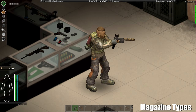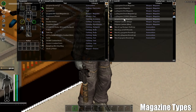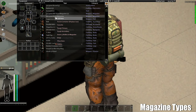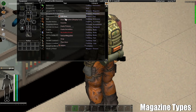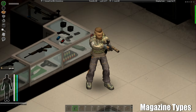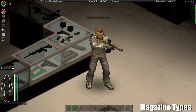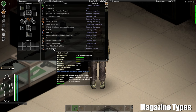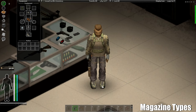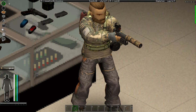That's a magazine with 30 bullets. You can also, if you find one, add a drum magazine. I'm not going to load all of it because it will take absolutely ages, but you can switch to a drum — as you can see I have a drum magazine now. That's about 50 bullets, quite a lot.